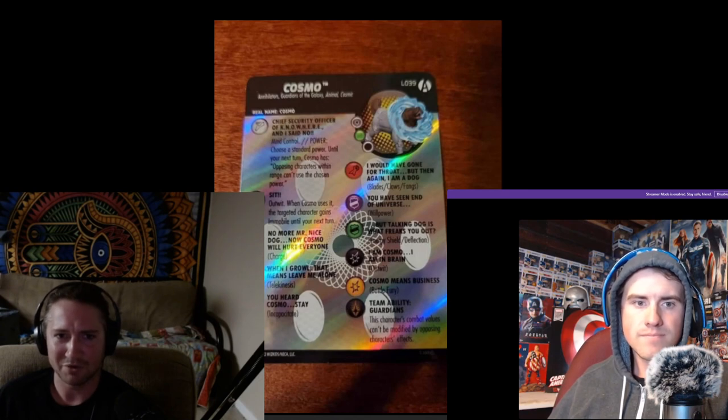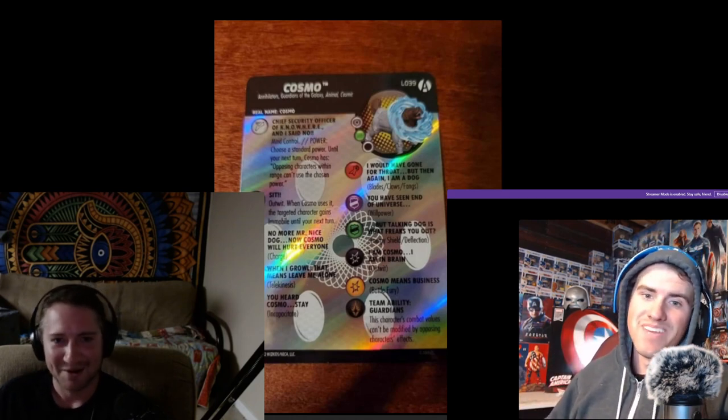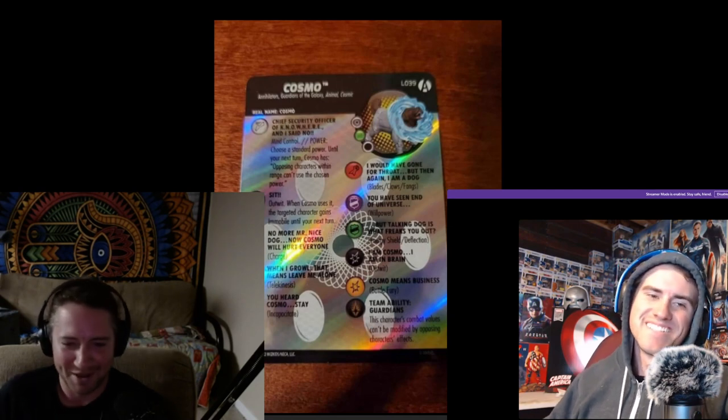What you can do is power action Cosmo to pick a power and then carry him up to, like, Apocalypse and say you can't use willpower. Or maybe you want to pick Mastermind. So you power action, say Mastermind, then carry him up to within six squares.